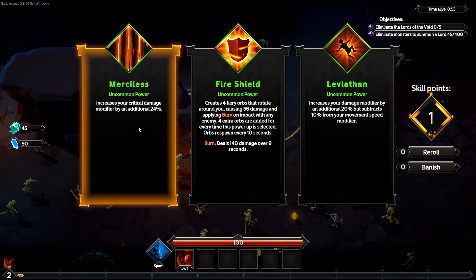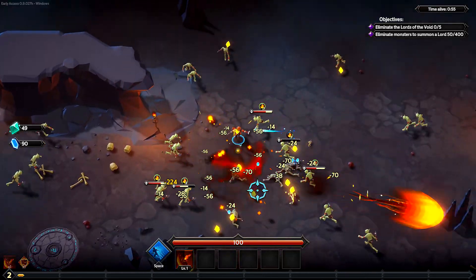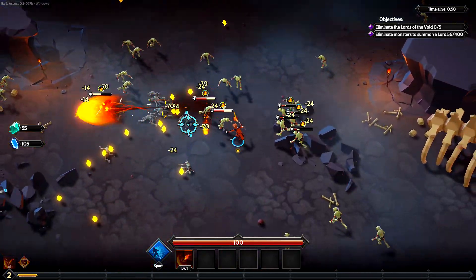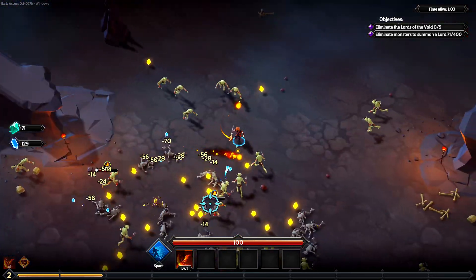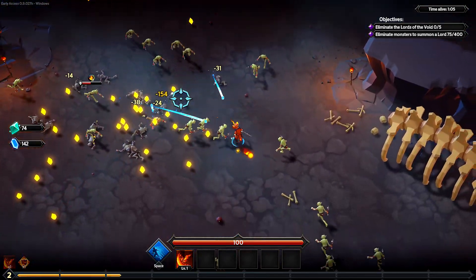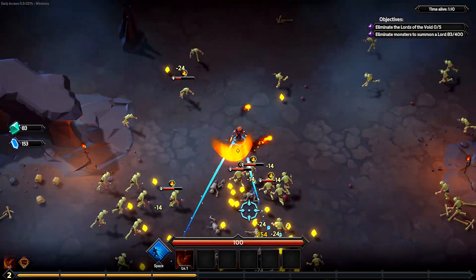Okay, here we go. Increase your critical damage modifier. We have a Fire Shield — we'll do that. Perhaps that'll help me and add additional burn damage to enemies around me. I mean, I can't see what's the harm of having a little fire shield around me. Look at this, now we're doing decent. Pyromancer's pretty good! I can't wait to see what other abilities I can get.